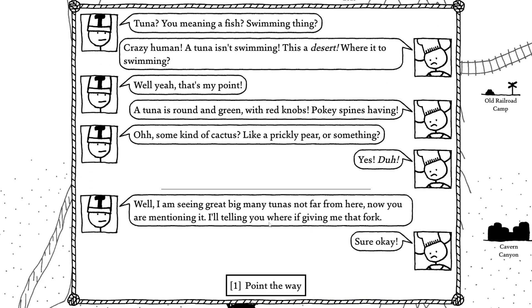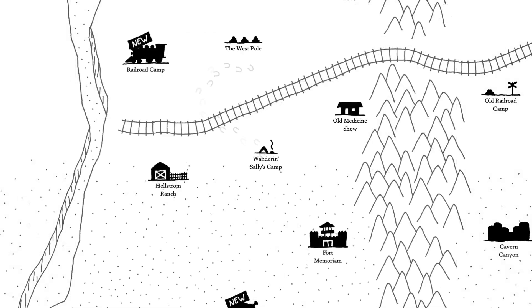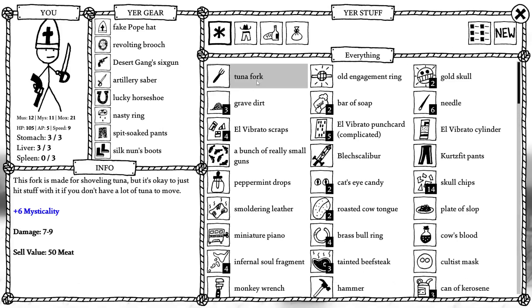Well, I am seeing a great big many tunas not far from here — so now you are mentioning it, I'll tell you where if you give me that fork. Sure, okay. I point the way — the goblin gives me its fork and I point in a random direction. After all, this is the desert and you're bound to find plenty of cactuses no matter where you go. That's a pleasant way of looking at it. Respecting the goblins. The tuna fork is made for shoveling tuna, but it's okay to just hit stuff with it if you don't have a lot of tuna to move.